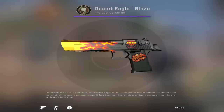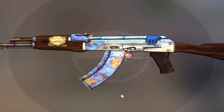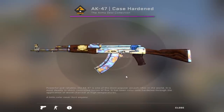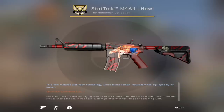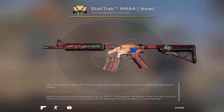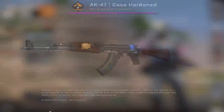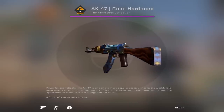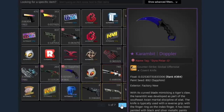This one is also insane — 670. If you don't know, that's the second best blue gem AK you can have. Absolutely insane. The only one that's better is the 661, and it's got a titan hole on it, which is insane — I've had this one for well over a year. A guy in chat said 670 looks better than 661, but I disagree. Look at the back plate — it's not fully blue, and that's what ruins it for me. Very cool inventory overall.